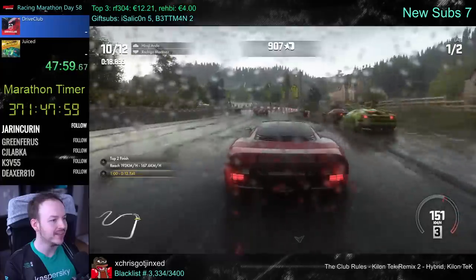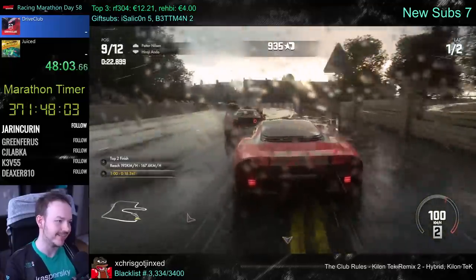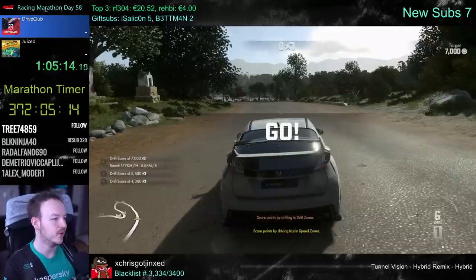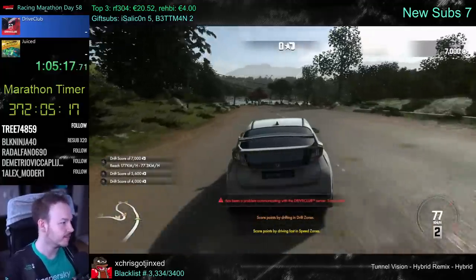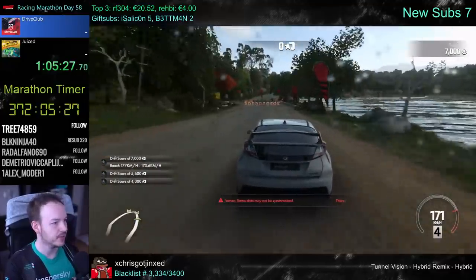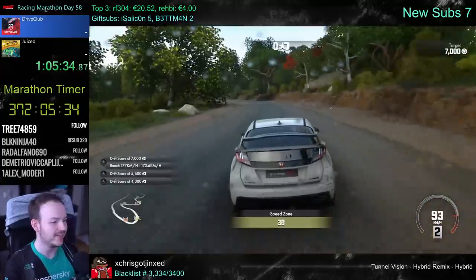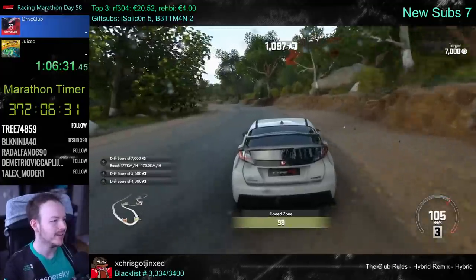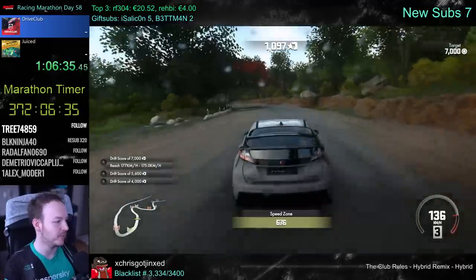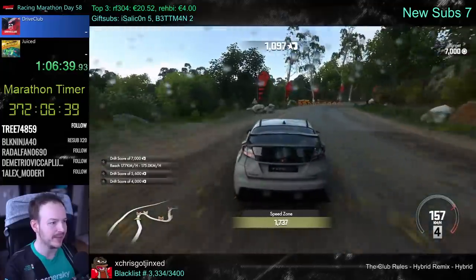One thing that they nailed so well is the colors and the lighting in this game — everything looks so damn good. In drift events there are speed zones and there are drift zones. You want to be drifting through the drift zone, and then you want to be fast in the speed zone. That is how the game basically forces you to drift properly and drive properly, because you do need some speed.